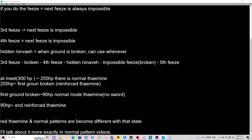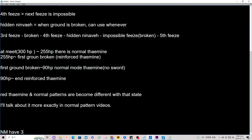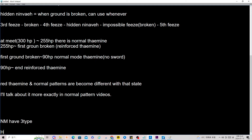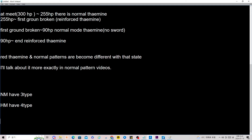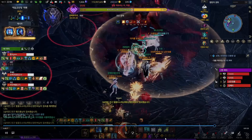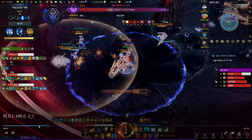Now I will talk about Red Kaman. There are 4 types: normal mode has 3 types, and hard mode has 4 types — one is added for hard mode. It is different depending on mode: normal mode Kaman, normal mode no-sword Kaman, and with-sword Kaman are different. Let me show you what is different between normal mode Kaman, sword mode, and no-sword Kaman.